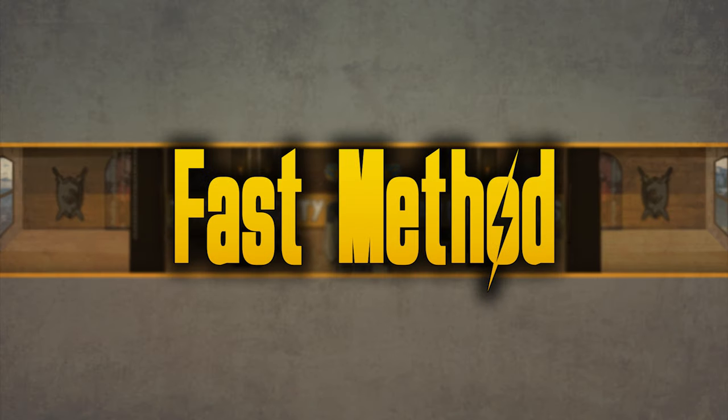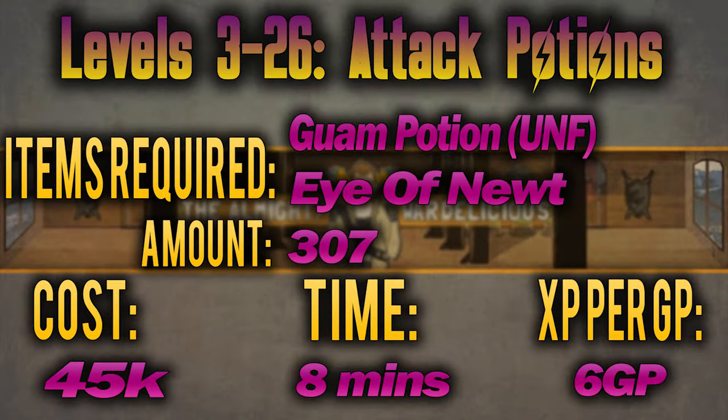Now onto the fast and expensive method — I'm not going to give you the savings from making potions from scratch as this isn't relevant here; it's all about speed. From level 3 to 26 you'll be making attack potions, made with unfinished guam and eye of newt. You need to make 307 of these at a cost of around 6 GP per XP, costing 45k total and taking just 8 minutes.